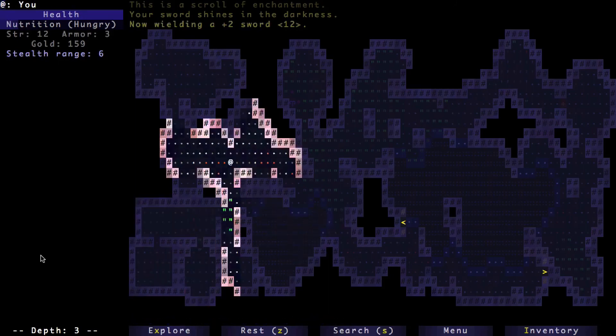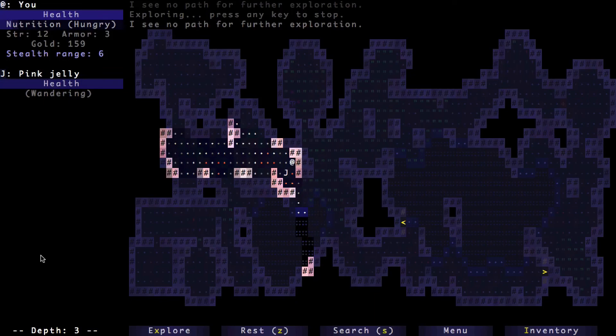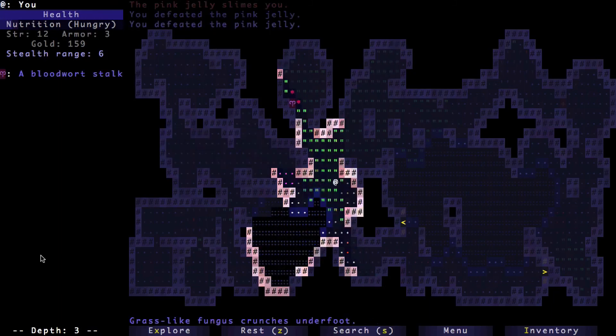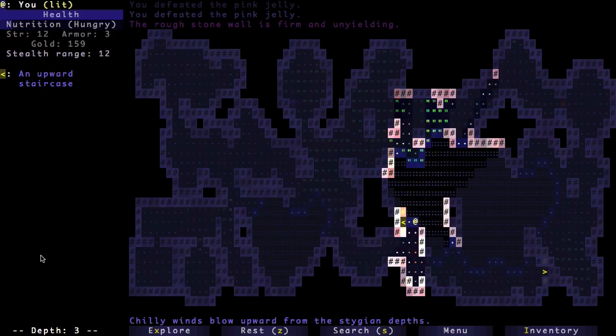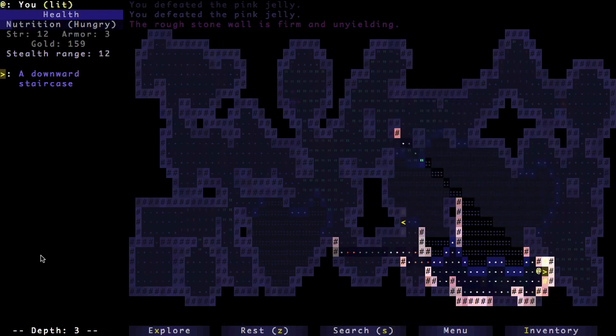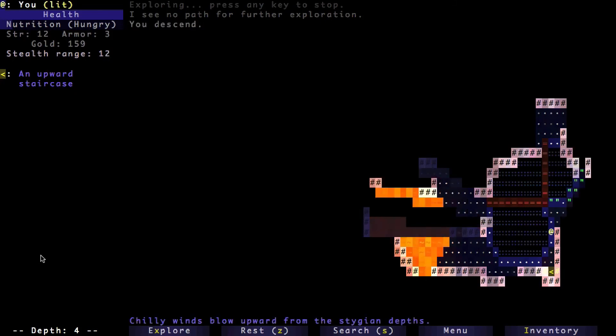If I can find some decent armor I might win — actually I'll probably lose; I rarely make it beyond level five. This is a pink jelly, and when you hit it, more jelly gushes around all over everything — I guess when you cut jelly in half it just doubles up. That's the upward staircase; I can never remember which is which. Now we're down on level four, and if I make it past level four I probably won't make it past level five.